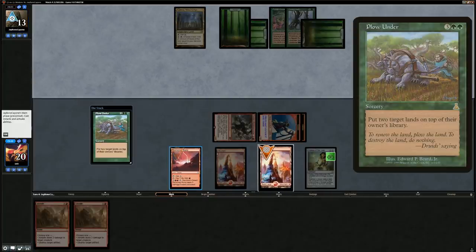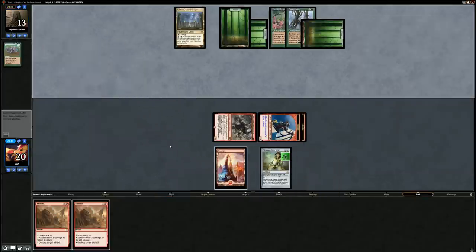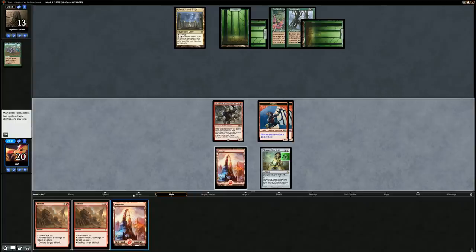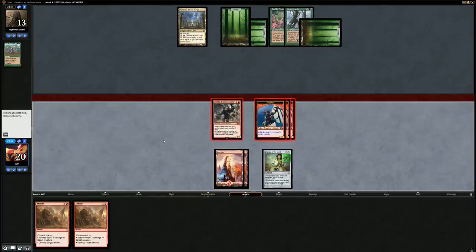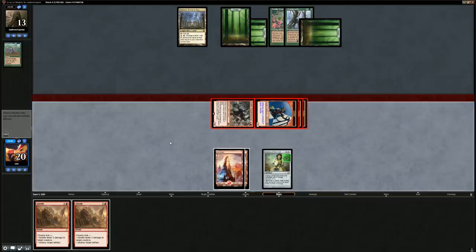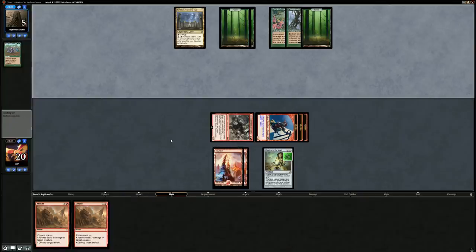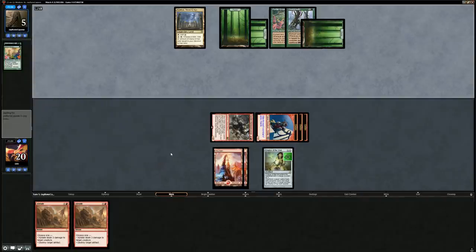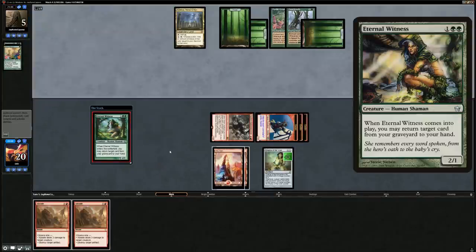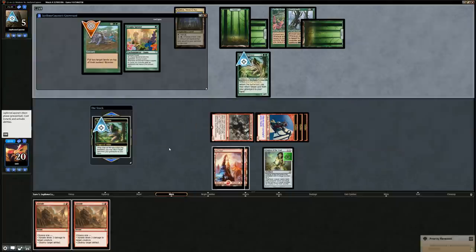We float some mana. Opponent down to five — we might be at a point where the goblin tokens can close out the game by themselves. Utopia Sprawl gets countered by Chalice. An Eternal Witness enters — which we can Abrade — getting back Plow Under. Opponent casts Primal Command gaining seven and searching for a creature, so they're now up to 12. Let's see if we can get across the finish line — opponent searched up another Eternal Witness with Primal Command, so they can keep looping those.